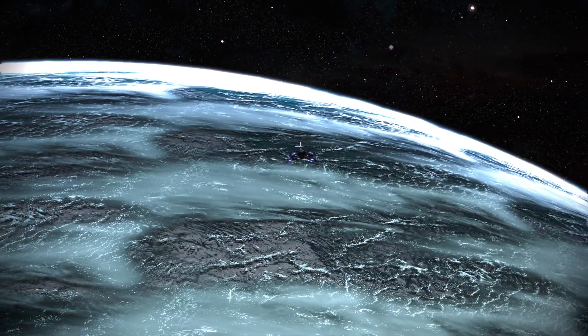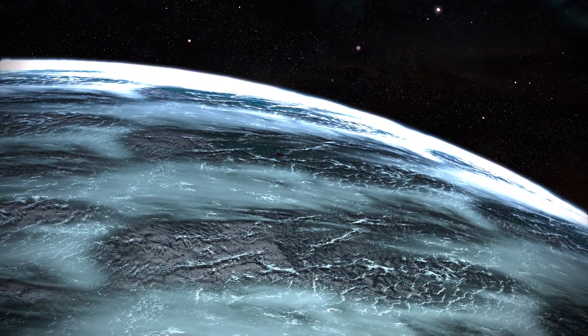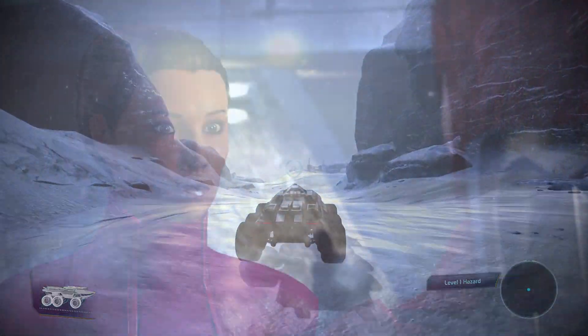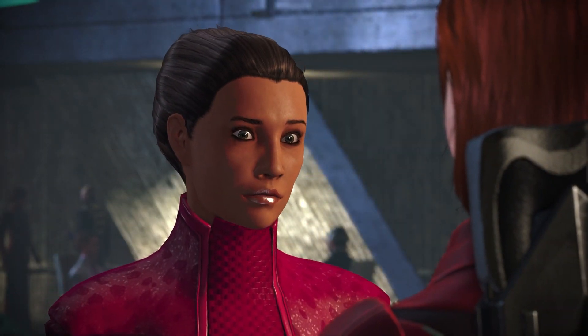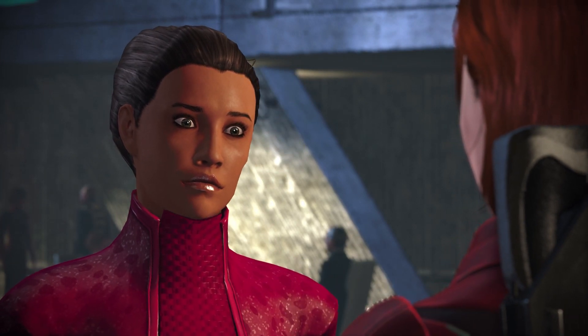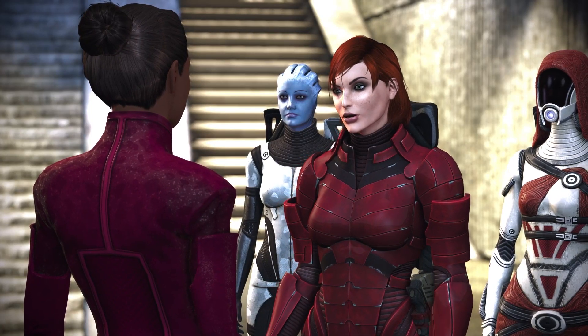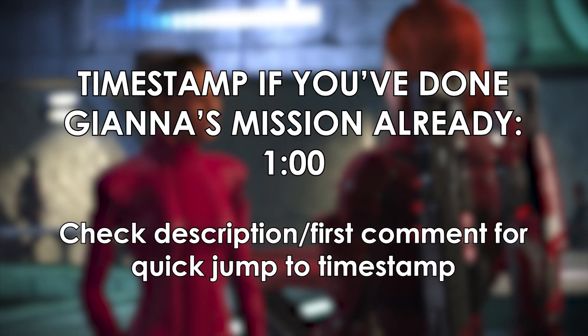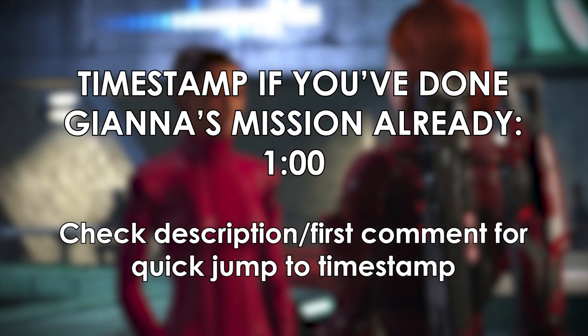First, make sure you're on Noveria, but not before you've already gone to Peak 15. Once you've left for Peak 15, this exploit will no longer be accessible. This exploit relies on accepting Gianna Parasini's mission to get Loric Keen to testify against Annalias. Skip ahead to this timestamp to begin the exploit if you've already finished that mission but haven't left for Peak 15.